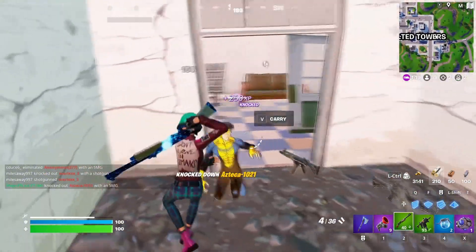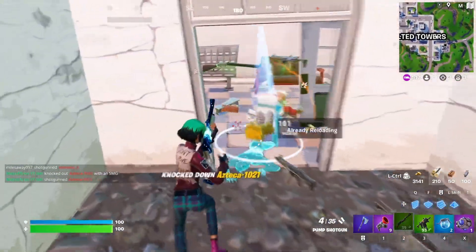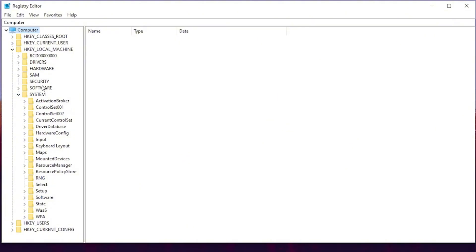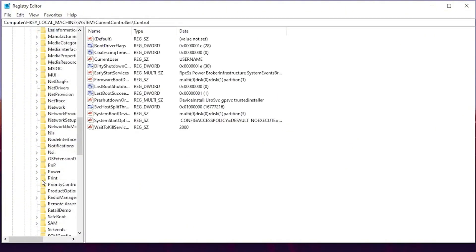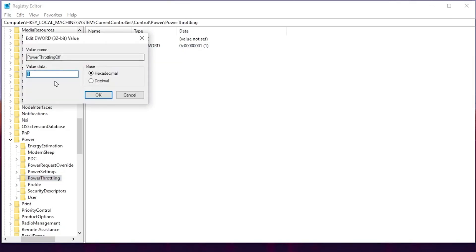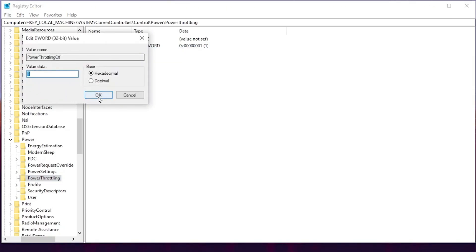On the very first step, we are going to disable the power throttling of our Windows for our GPU and CPU. For that, go to your Computer tab, go for HKEY_LOCAL_MACHINE and click on the drop-down. Now go for the System tab, click on the drop-down and go for Current Control Set, go for Control, scroll down and find the Power option, click on the drop-down and go for Power Throttling. Go to this option and create the power plan here if it is not available. If it is already available, go for the Modify button and change the value data to 0, then hit OK.